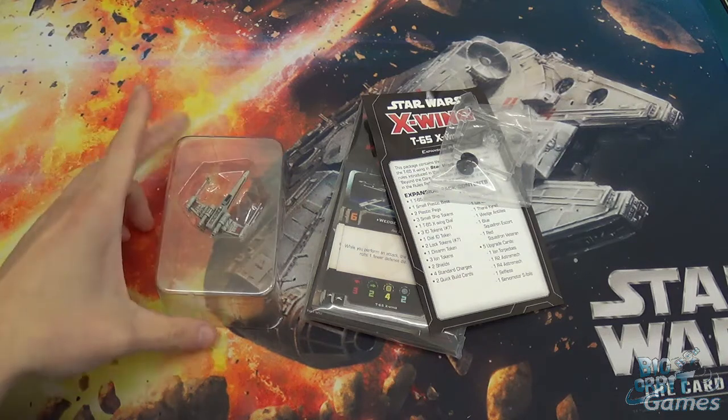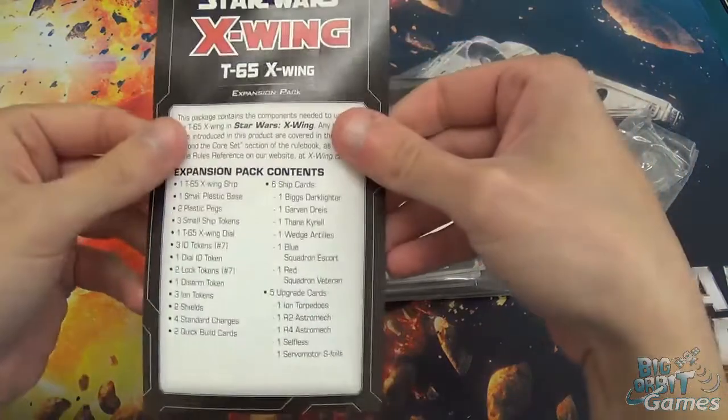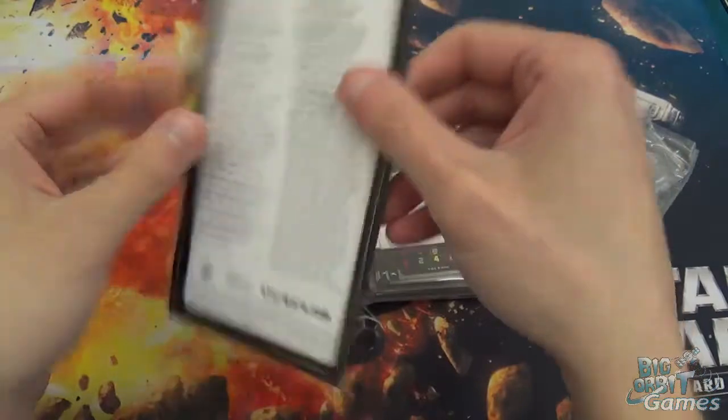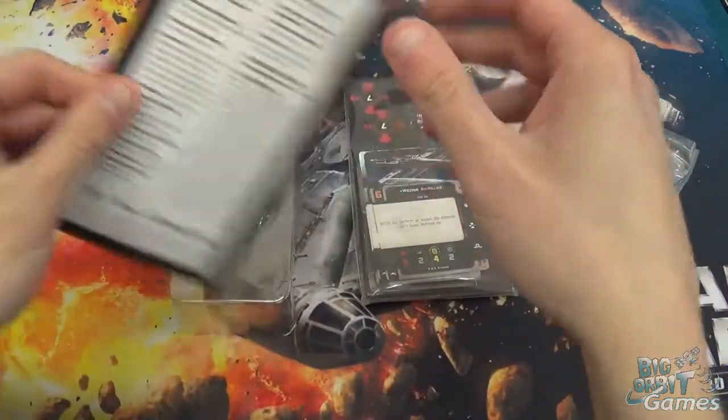And there is our miniature. We have the component list, which basically just says what's in there. And no rule changes with the T65, so it's just that one little sheet there.